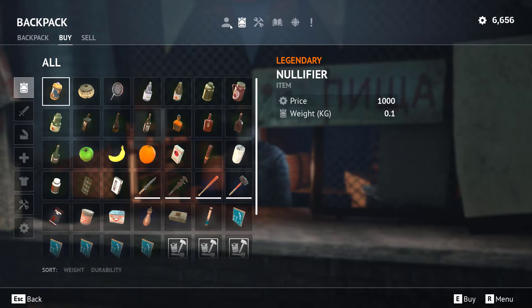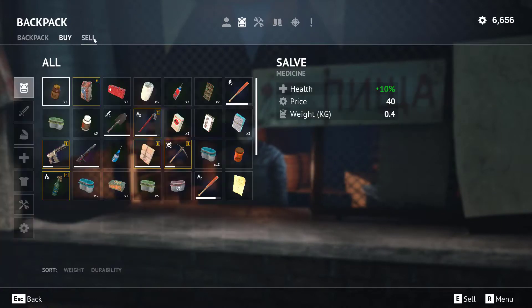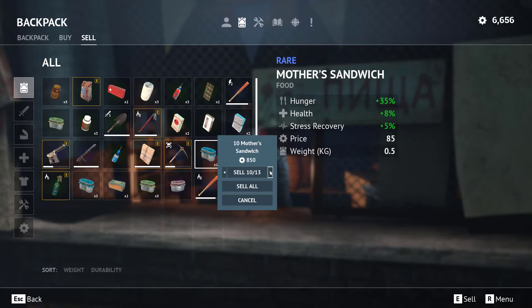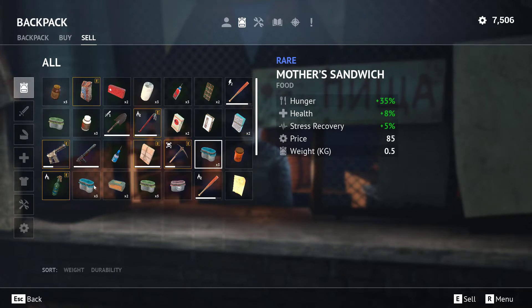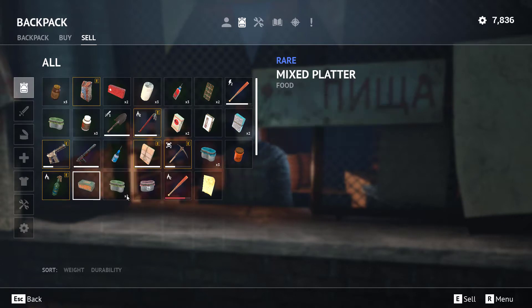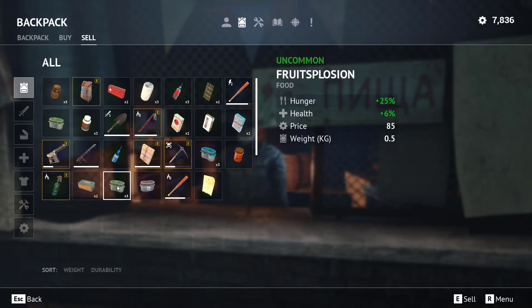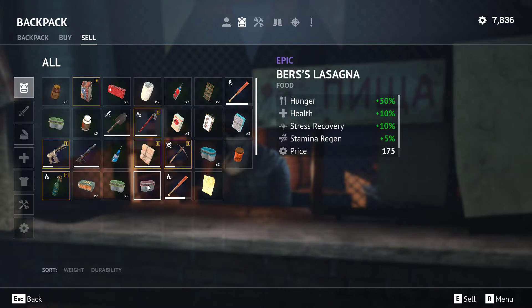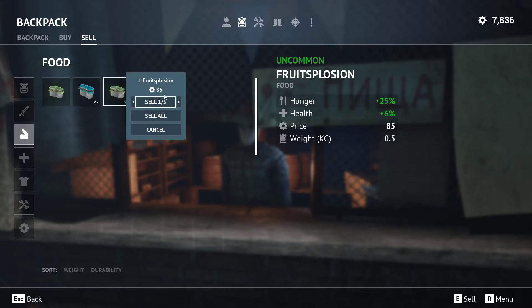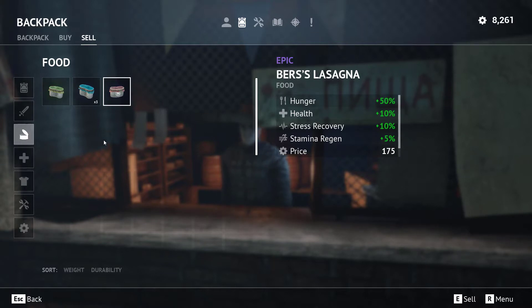We're trading now. We have 13 mother sandwiches and we're going to sell 10 of those — they sell for 85 each, giving us a lovely 850 scrap. Then we've got three of these at 110 scrap each. We've still got five fruit explosions and one bird's lasagna, so I'll keep that one. I'll sell the rest.